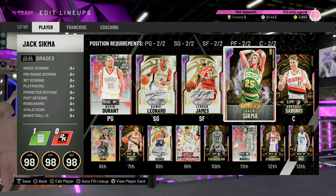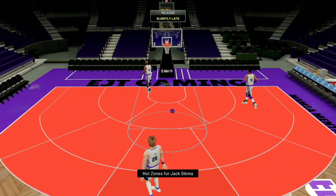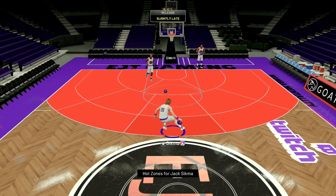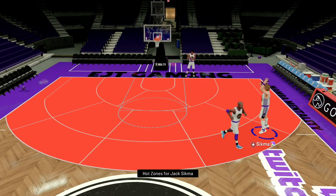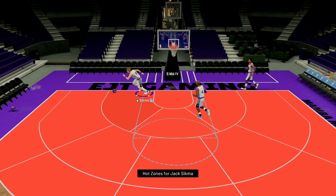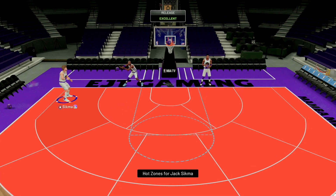Let's hop into the freestyle real quick and take a look at this jumper. Hot guns all over the floor — Jack Sigma, that release is still goated. Okay, definitely feeling it right there, you're going to be able to get this shot off. Let's stop real quick and take a look at the dunk animations.